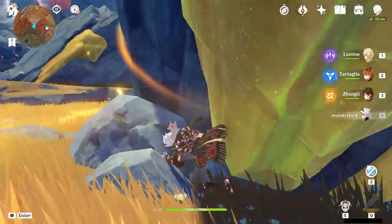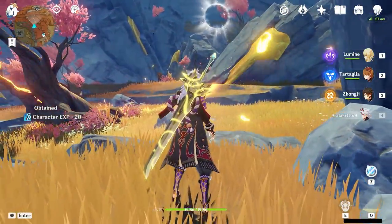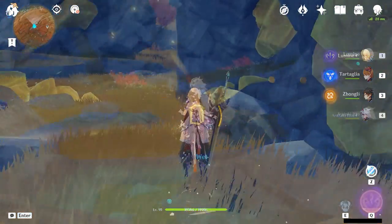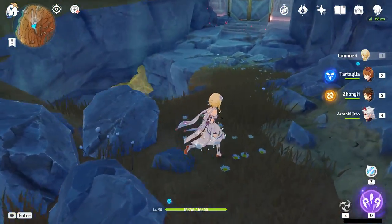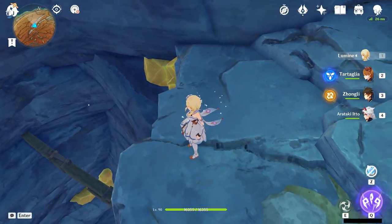You should see and hear the ground start to shake. You'll get a quick little cutscene showing the wall collapsing, and Paimon will make a comment. Walk through your newly created tunnel, and the Lost Valley domain should be on your right-hand side.